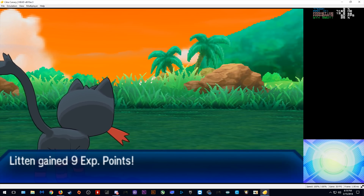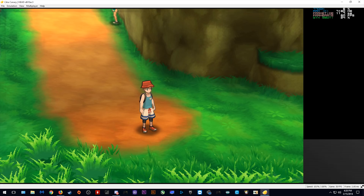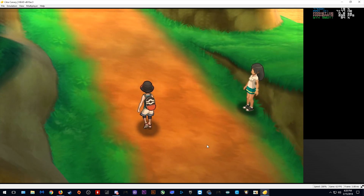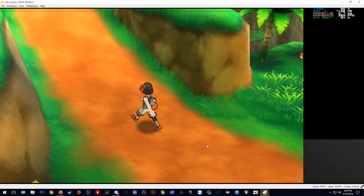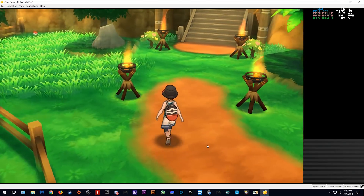Another thing you can actually do with the speed-up when you unlimit your FPS is basically speed run your way around the map and get to places much quicker. All you need to do is come to configure graphics and unlimit your speed percentage. This will let you run around at about three or four times the normal speed and get around the island much much quicker.